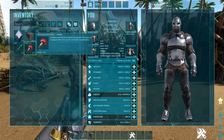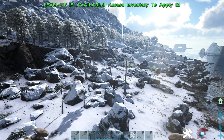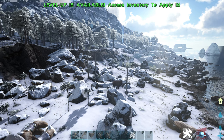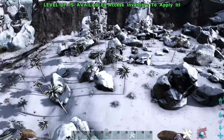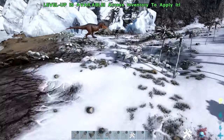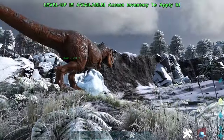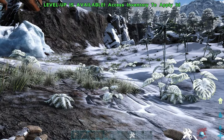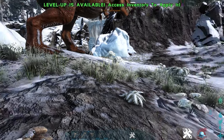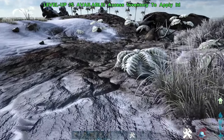Most T-Rexes are found in dangerous parts of the map. I like to typically go to the snow biome because they tend to wander around there, but it's very dangerous so you want to make sure you bring one of your dinos with you. I have a rex here just as an example even though he's only level seven. Once you find the location of the rex, you want to find a safe location to build your taming trap — this is where you're going to lead him.